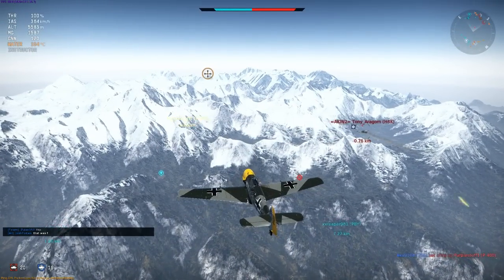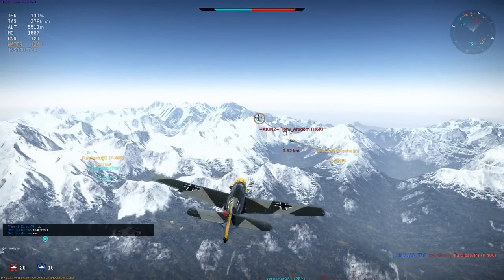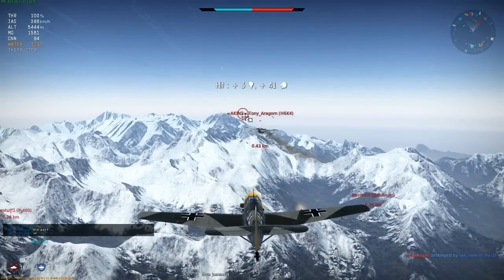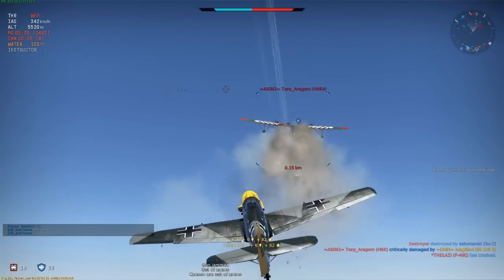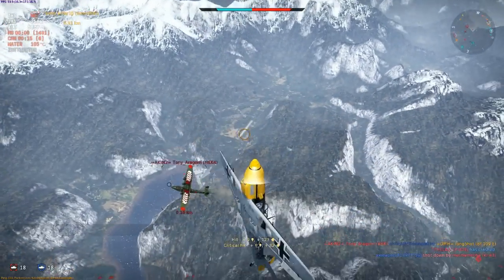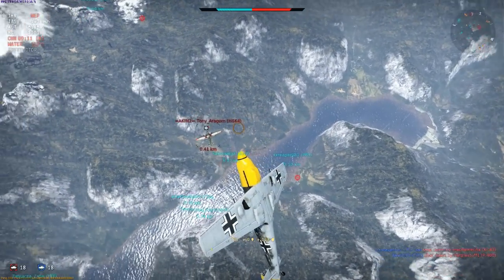Once again I position to approach from the side and begin another attacking run. I should have waited longer and gotten closer before doing so, as I see orange tracer flicking past, but with my opening burst I knock the gunner out, and now I can safely unload a full magazine into his engines and the fuel tanks in between them. He climbs to evade me, which I can counter with a high yo-yo, and then return to finish him off with machine guns.